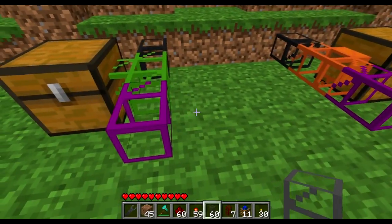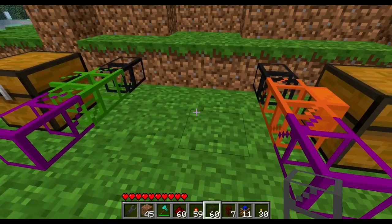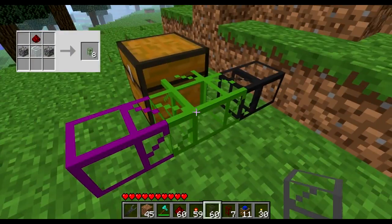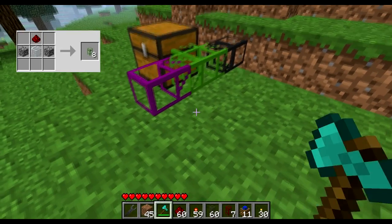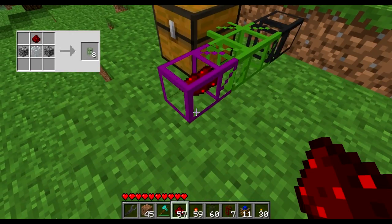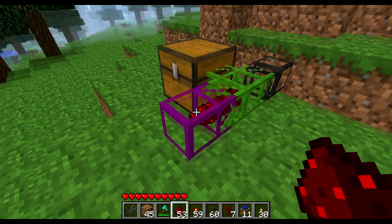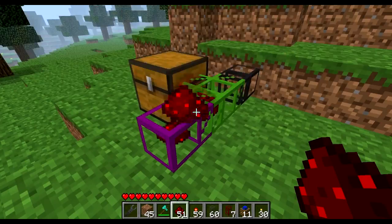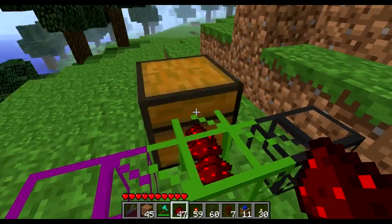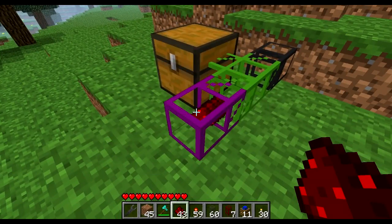Now let's check the modded pipes — these don't come with the original BuildCraft, they're from an additional mod. First is the insertion pipe. The insertion pipe will always prefer to place items flowing into it into a chest or inventory if it can. If the inventory is full it will pass the item on. Unlike stone or cobblestone pipes that may randomly place items in an inventory or not, the insertion pipe will always prefer placing items inside an inventory.